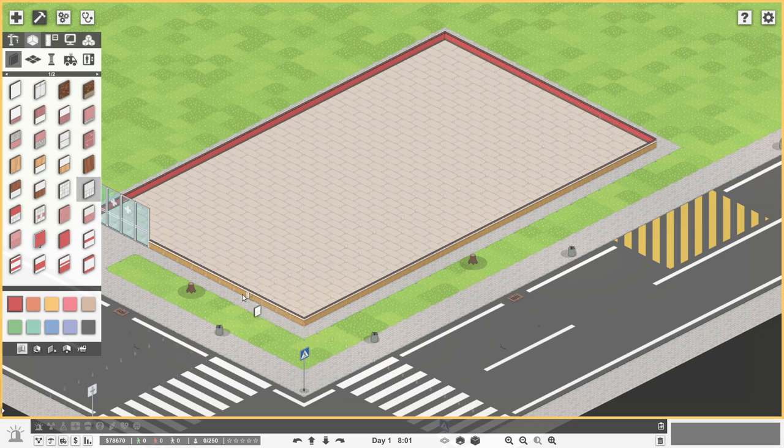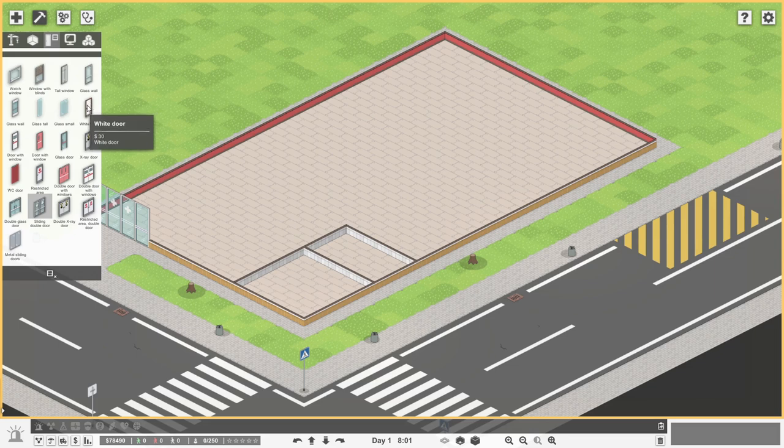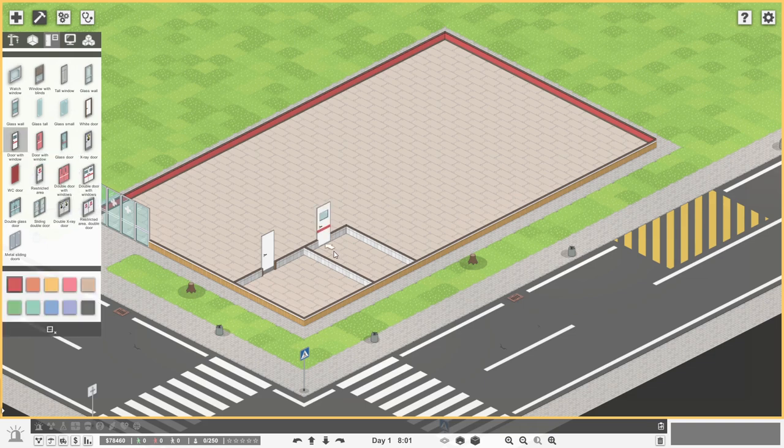How many spots? One, two, three, four, five maybe. So we'll do a five by five, then one, two, three like so. Now this area is going to be our basics. We'll grab a white door — just a standard white door for the bathroom. We'll do a door with window for the cleaning closet. There was a staff door option but we don't seem to have it, so door with window it is.